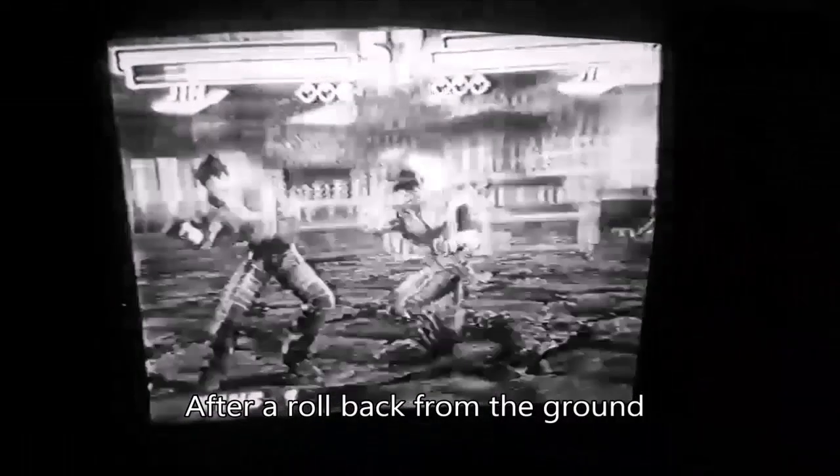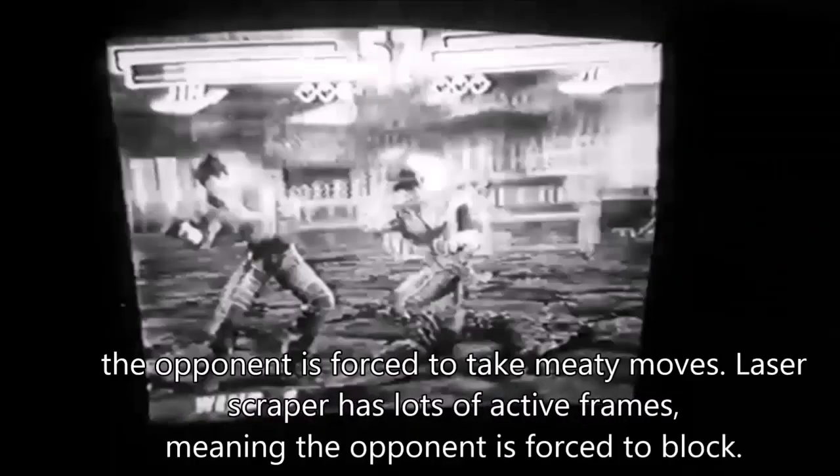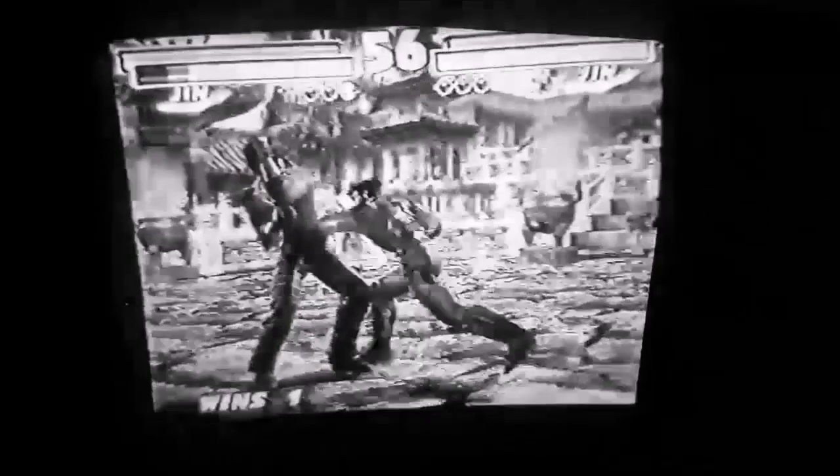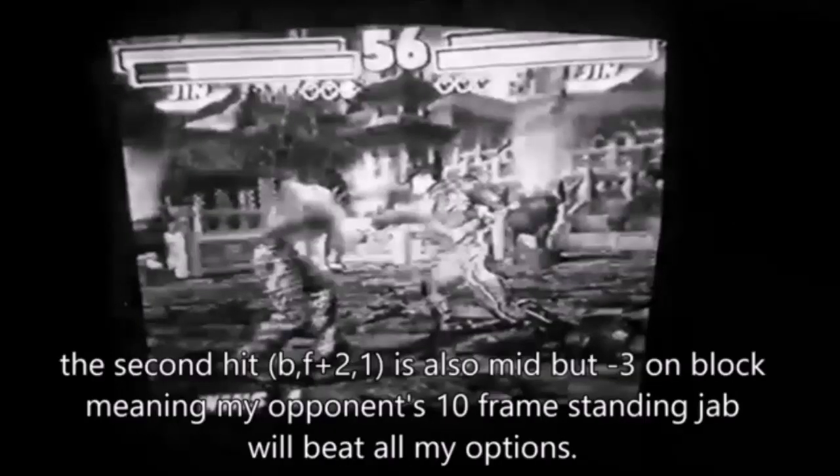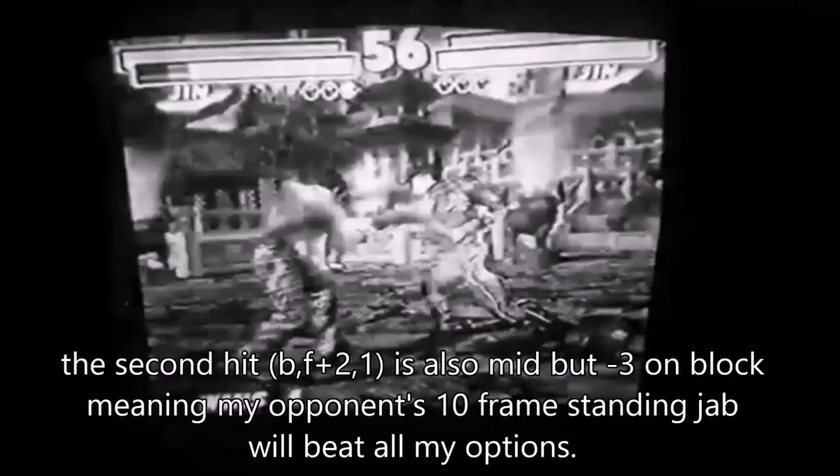After a rollback from the ground, the opponent is forced to take meaty moves. Laser scraper has a ton of active frames, meaning the opponent is forced to block. The second hit, back forward 2-1, is also mid but it's minus 3 on block, meaning my opponent's 10 frame jab will beat all my options.